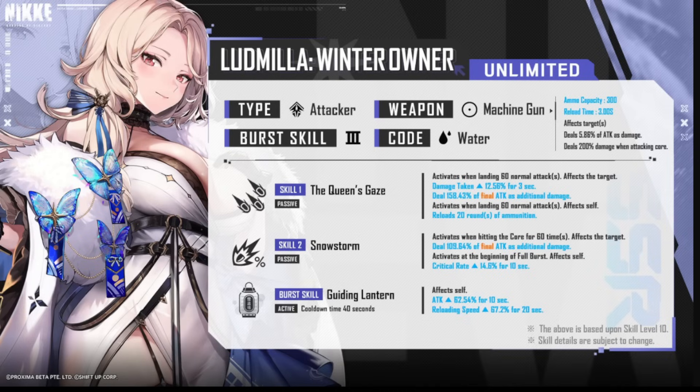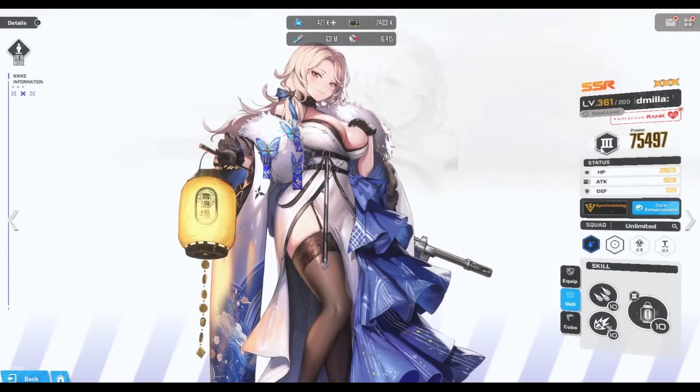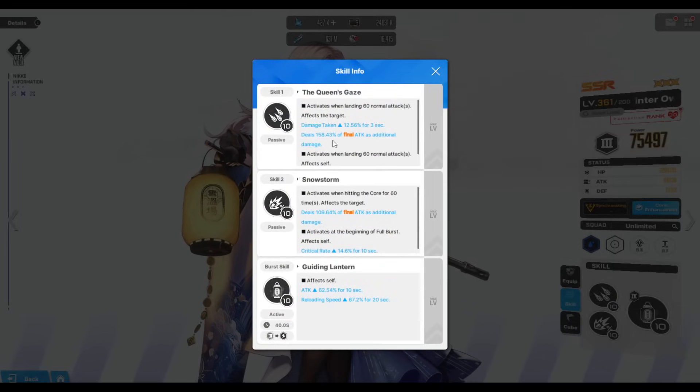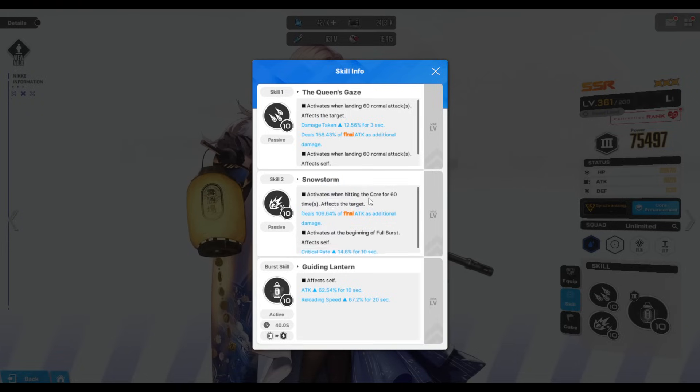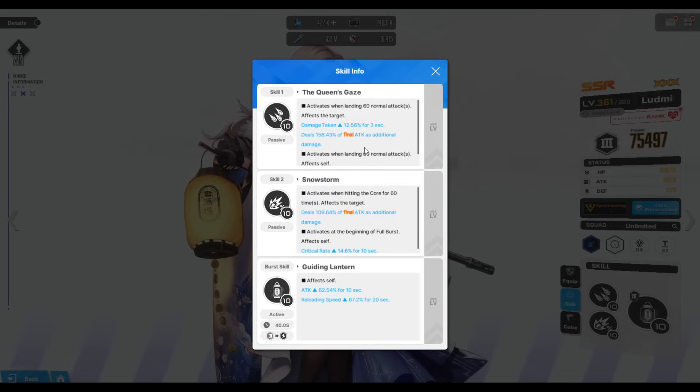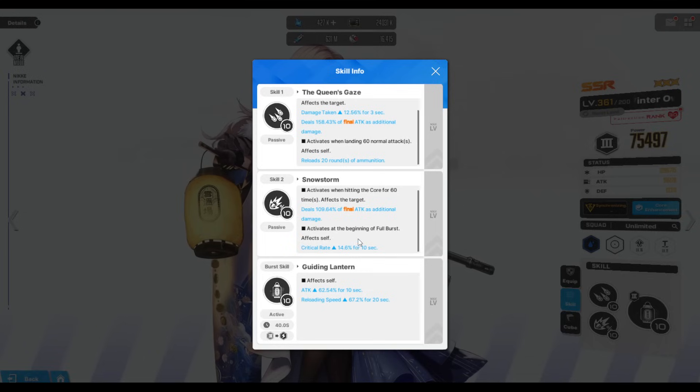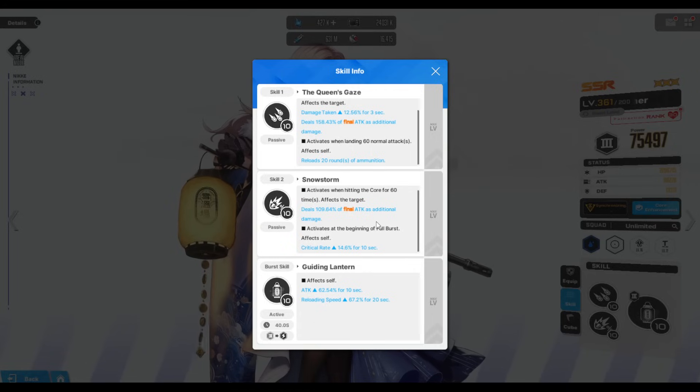The key point in getting the unlimited ammo build is Skill 1. Looking at skill build recommendations — my Ludmilla is fully overloaded — ideally you want max 10/10/10, but on a budget, the skill to prioritize is Skill 1, as this triggers the final attack and all your attacks. Skill 2 is focused on cores, and not every enemy has exposed cores. Skill 3's crit rate boost is minimal, so you could keep it at level 4. The meaningful thresholds are levels 4, 7, and 10, as materials increase exponentially after each.